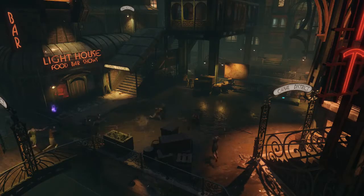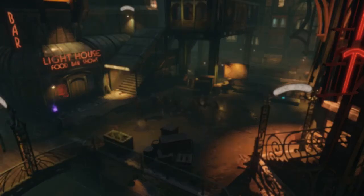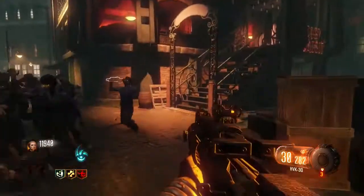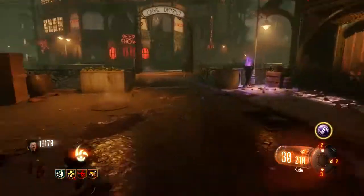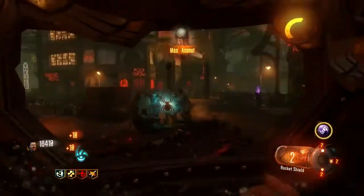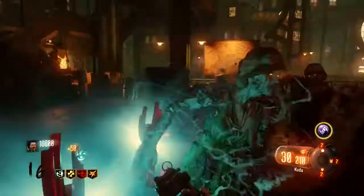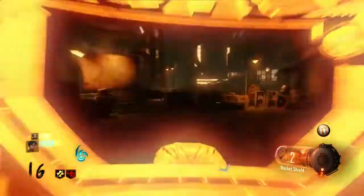The third Easter egg involves upgrading the zombie shield. To do this you have to kill 10 zombies with one shield boost, 12 times in a row. You will hear a bowling noise if you correctly kill 10 at once. The idea is to get a perfect game just like in 10-pin bowling, so if you do not kill 10 zombies with a single boost while attempting this Easter egg, you will have to restart and go for 12 in a row again.